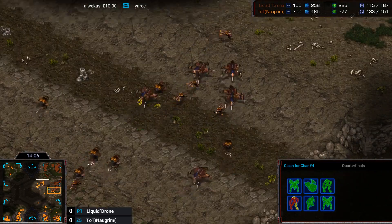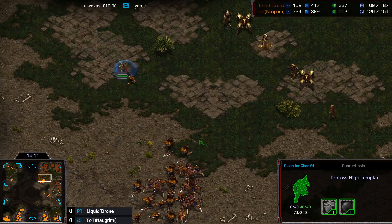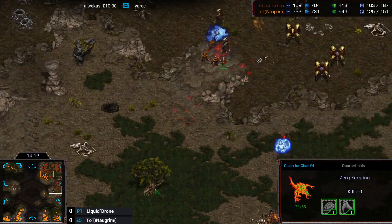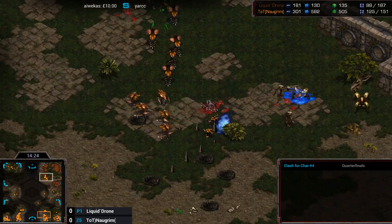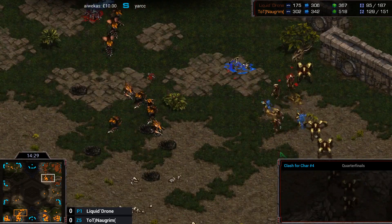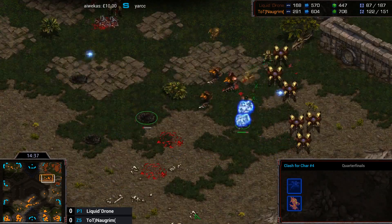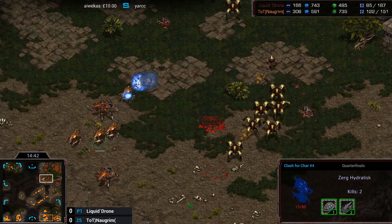Drone is almost 20 supply behind Norgrim, and Norgrim is now moving into the natural. Norgrim might grab another High Templar for free. I think we may actually see a Doom Drop coming from Norgrim at some point soon — he does have Speed Overlords and was sending them to the top left. A big move in — there are two Observers, but no Overlord to spot them. Some of the Lurkers were too clumped up; two Lurkers go down to two Storms, and Norgrim is actually losing most of his forces here.